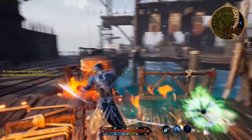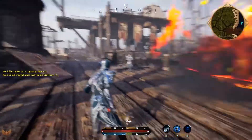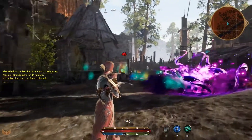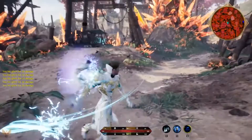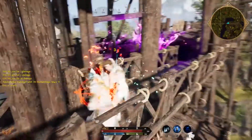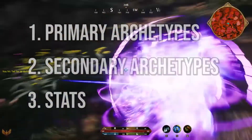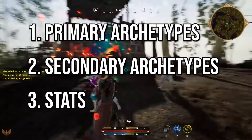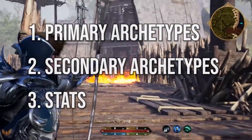In a way, it's kind of like multi-classing in Dungeons & Dragons, but the main difference is that your secondary class doesn't give you new abilities. Instead, it enhances your current ones through augmentations. With that said, let's take a look at how classes will work in Ashes of Creation, from primary archetypes, secondary archetypes, and stats in the game.